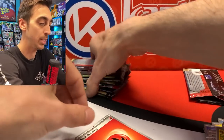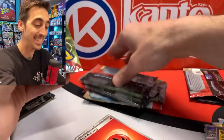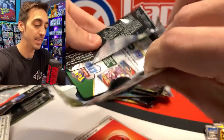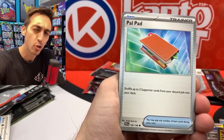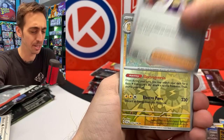Seven packs left. Not looking good. We'll do a recap at the end of this one for sure — got to see how it fared against the booster box. But unless we get a nice special illustration rare in one of these, I think there's no chance. We've got Miriam — Pommet — Mareep — and Team Star Grunt. Nice little full art trainer. Another one I needed in the binder.